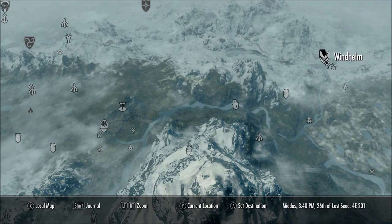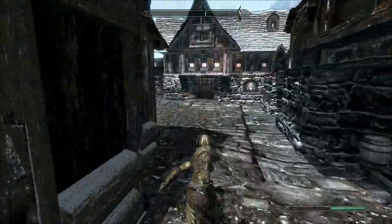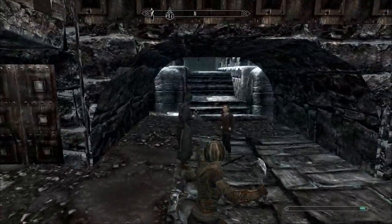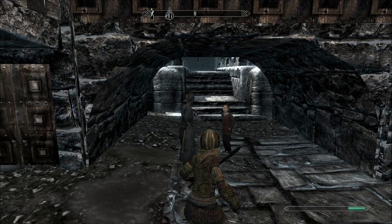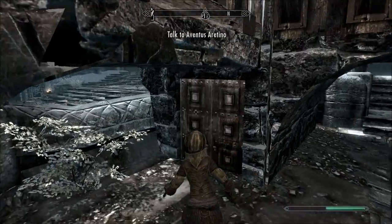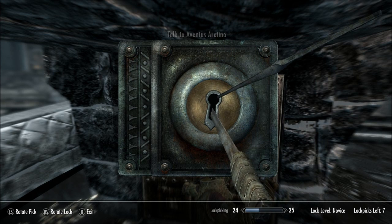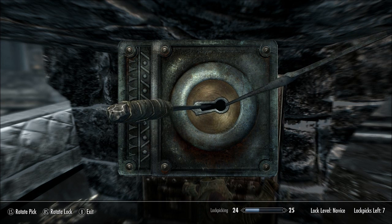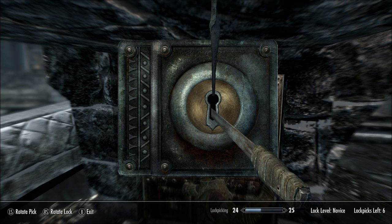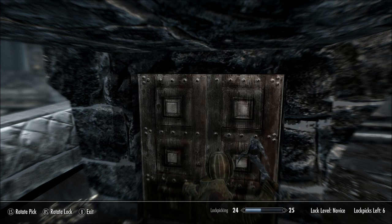You can actually get this gear from level one when you started, and it's got all its effects. When you arrive, take the right — don't forget to have a lockpick because you need to unlock this door. Make sure to have some lockpicks; it's only novice. Unlock this door to find Aventus Aretino.